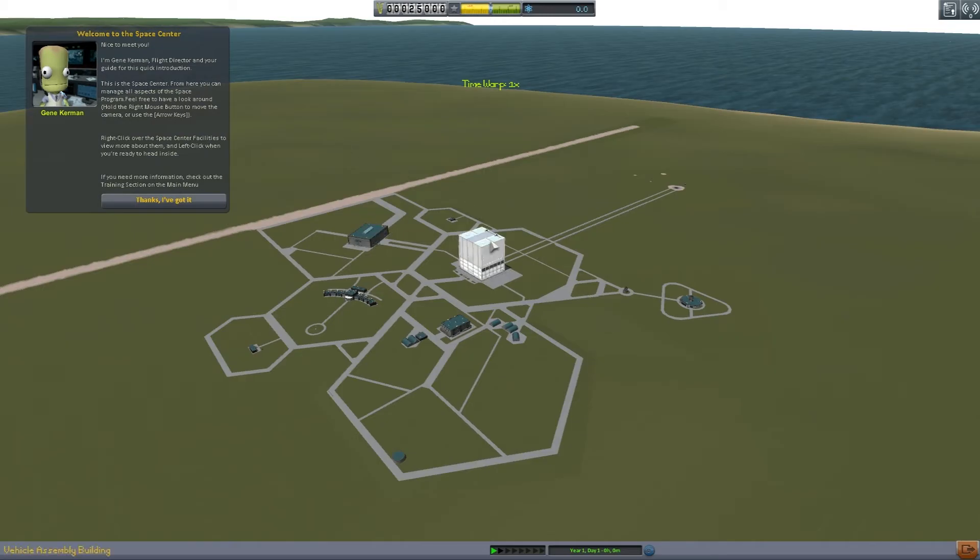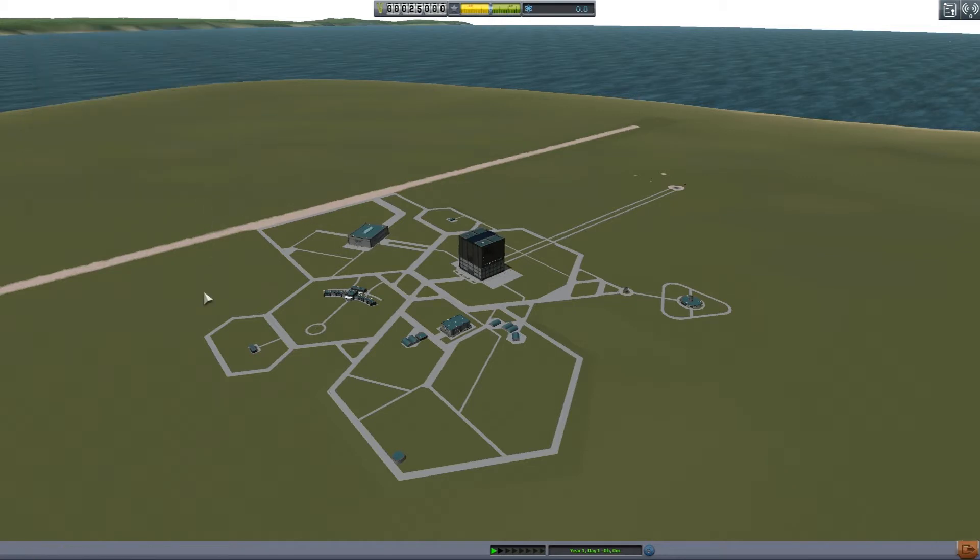We're gonna start right here at the very beginning. Welcome to the Space Center! I'm Gene Kerman, Flight Director and your guide for this quick introduction. From here you can manage all aspects of the space program. We have our runway for aeroplanes and space planes. We have the astronaut complex where all the astronauts live. We have the R&D Center for research and development, and the administration buildings for strategic decisions. Over here I believe is the tracking center which shows where all your different spaceships are.